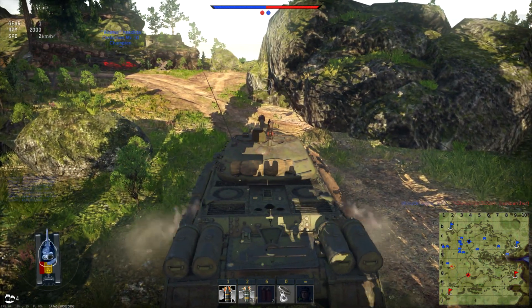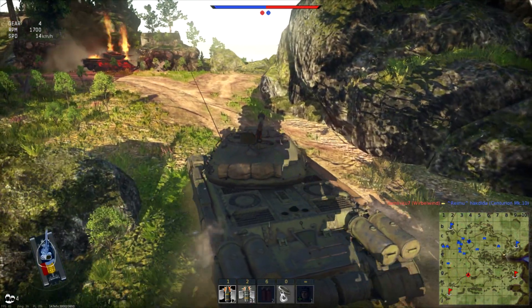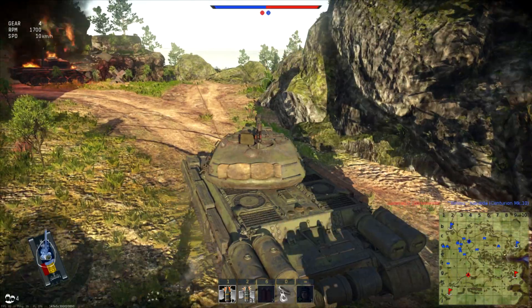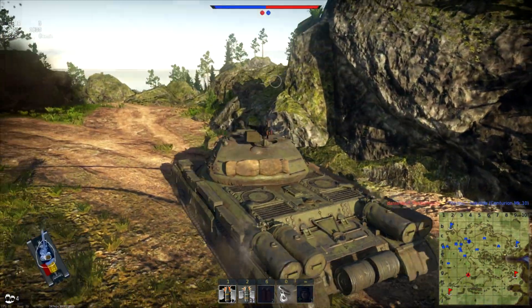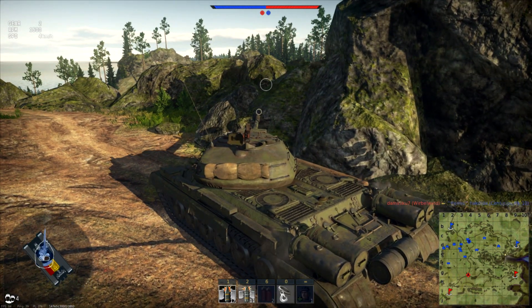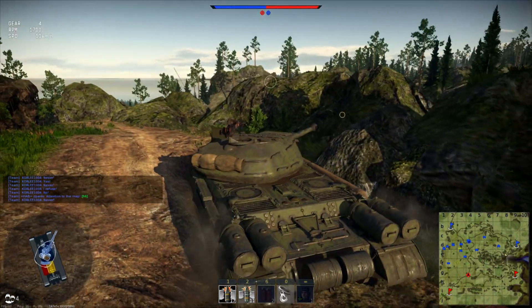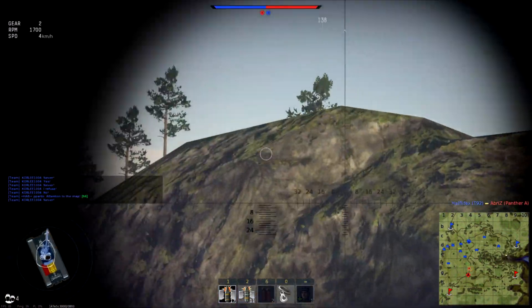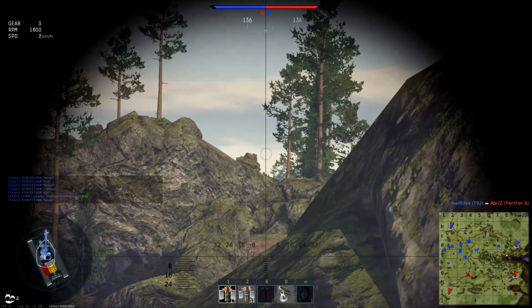The Centurion might be hitting him, so this guy could be on the back foot, as it were. A Wirbelwind did that? How the fuck did that happen? We see the guy on the cliff — Tiger 2!